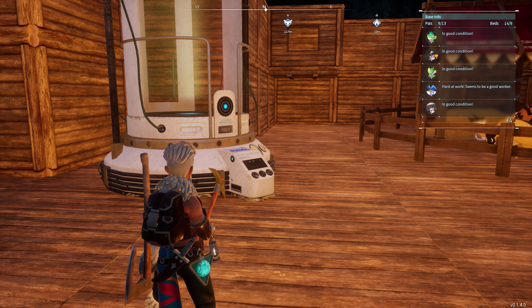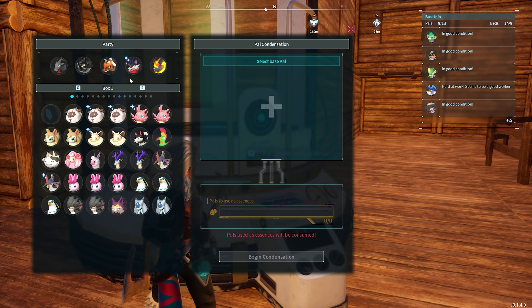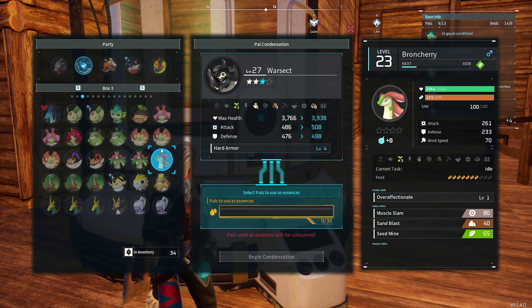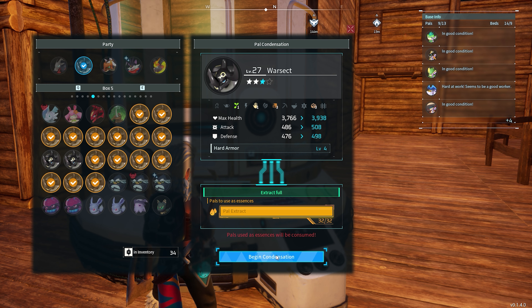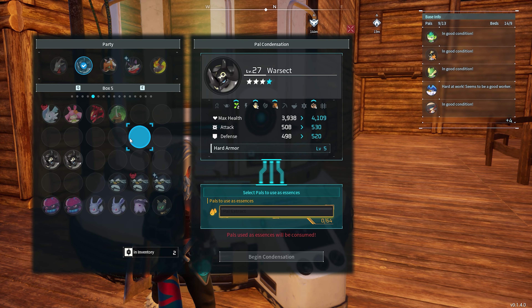Alright, next we're going to the PAL condensation menu. We pick our War Sect here and I already upgraded it twice as mentioned before. We got 30-40 in my inventory and I only need 32, so let's put them inside. We're gonna make it stronger again. As you can see it gets 200 more health, 20 more attack, about 20 more defense, and the hard armor is increasing as well. For the next upgrade we need 64.